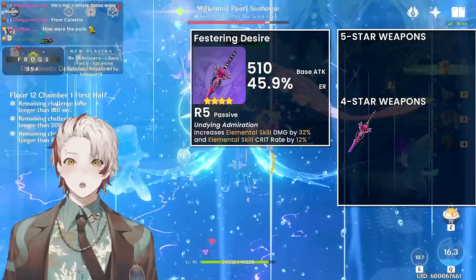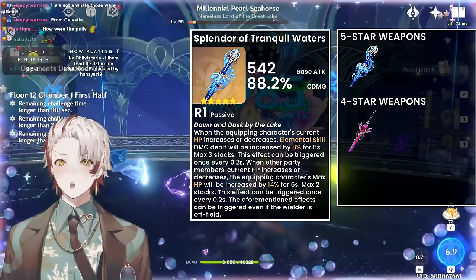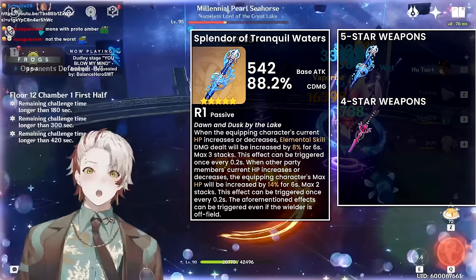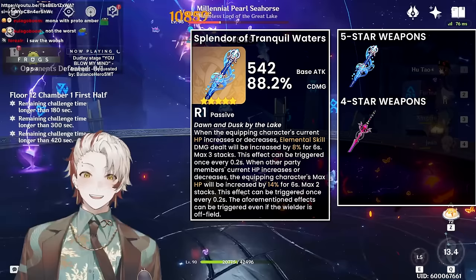Let's also look at her signature weapon, Splendor of Tranquil Waters. Secondary stat is 88% crit damage. Passive: active character HP change increases elemental skill damage, and party member HP change means the active character gains more HP. Both passives are very easy for Furina to proc — best in slot for her personal damage. However, this weapon lacks Energy Recharge, which is a big point. The signature weapon scales better alongside good artifact stats and more optimal team setups. The less Energy Recharge you need because your setup is better, the stronger her signature weapon is.